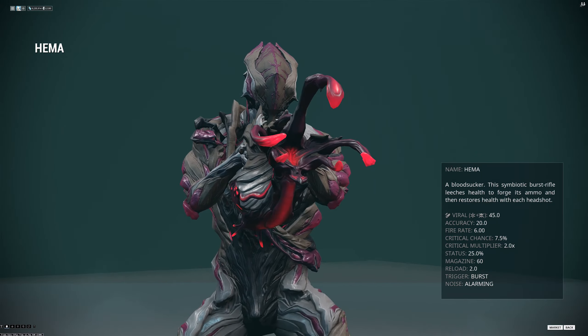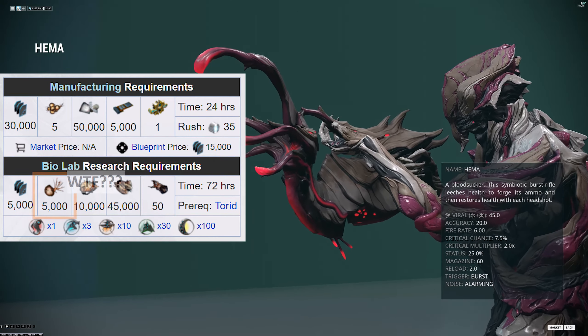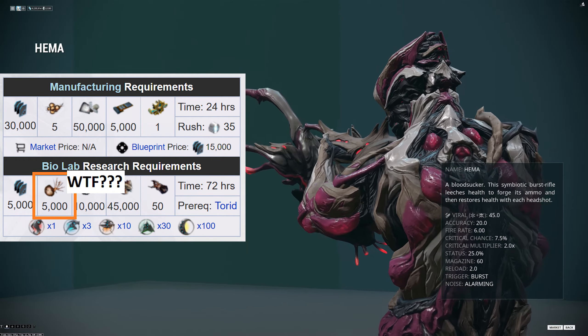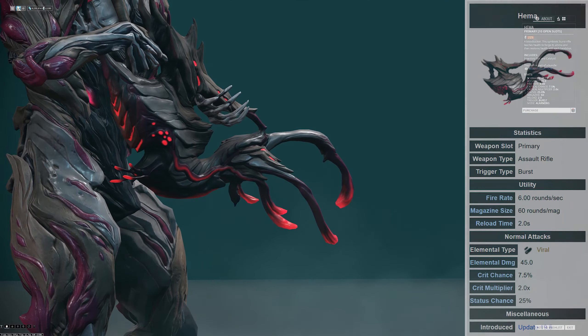You can find the blueprint for this in the bio-research lab in your dojo, although the requirements for the mutant samples seem to be a bit outrageous. I'm not sure if DE is going to fix this later on, but it has happened before with Wukong and Natane.